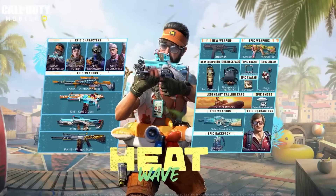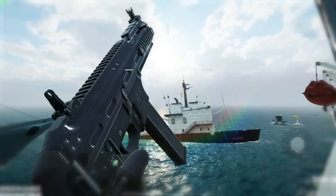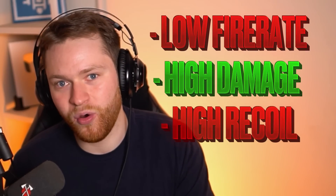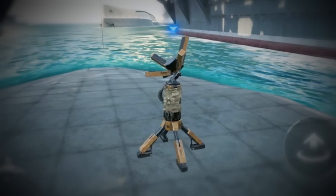The new Season 7 Battle Pass just dropped inside of COD Mobile, and with it the new Striker 45, which is a low fire rate, high damage, high recoil, average mobility SMG, as well as the new TAC Deploy Operator skill, which you can drop on the map to give yourself and your team an optional spawn point.